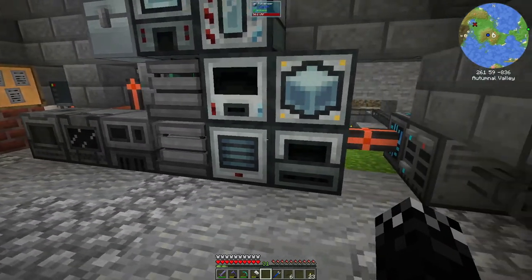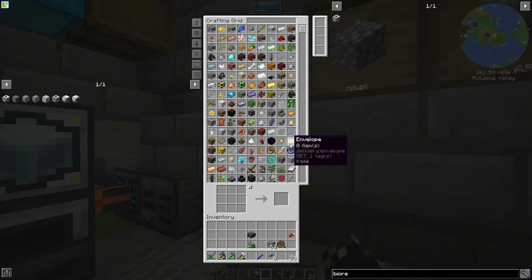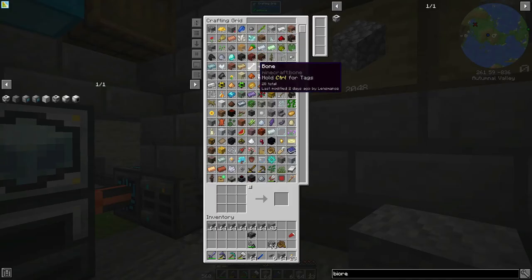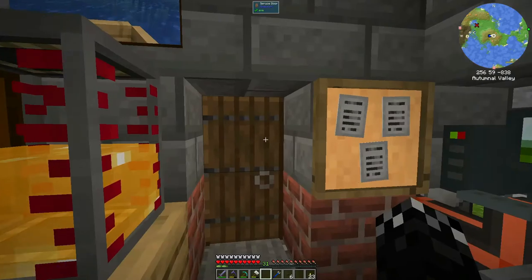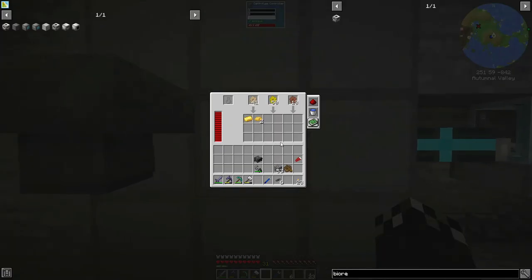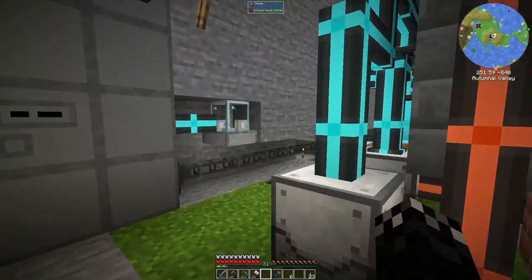Need to clean up the base a bit and start automating — because I've been told automation is key. And we really need to be on top of that. Automation is key to what's the go in this pack, because if we don't automate a lot there's gonna be stuff where I just don't have the materials and it's gonna take me a long time.